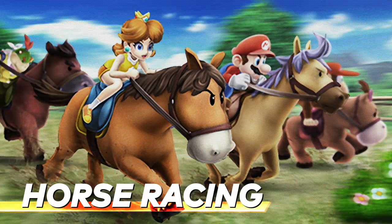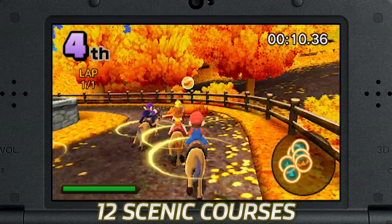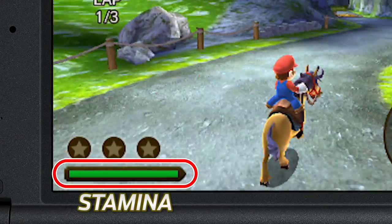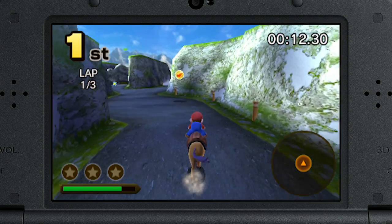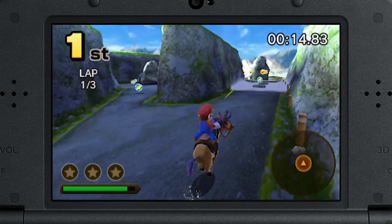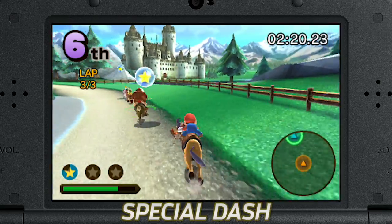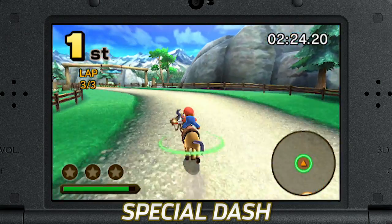For the first time in the Mario Sports series, horse racing makes its debut. Six horses compete on 12 courses, surrounded by nature. How you spend your energy is key. By using up stamina, you can dash forward. Luckily, you can refuel your horses by feeding them carrots. Run alongside other horses and your stamina will replenish faster. Pick up stars as you go to bust out a special dash and charge toward first place.